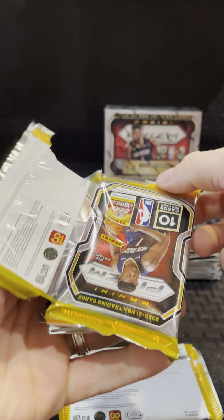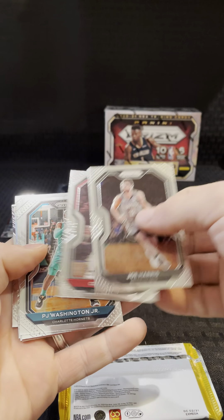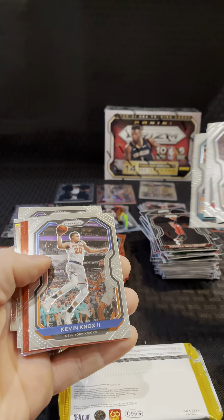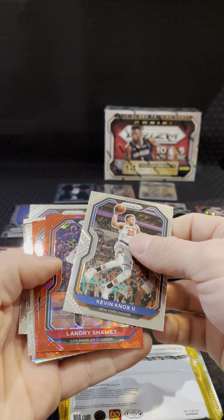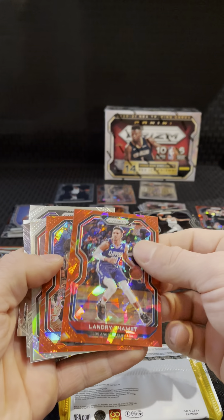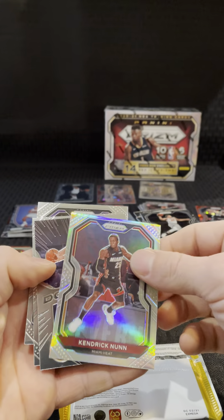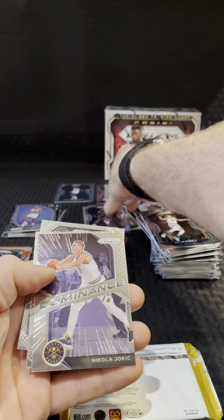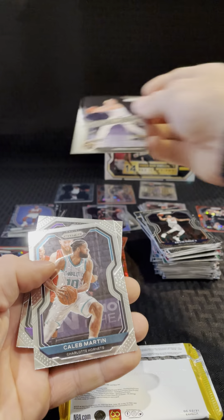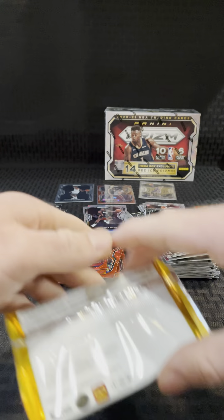Two packs left. Joe Harris. Coby White. PJ Washington. Kevin Knox red. Landry Schmitt. Kingston Galloway. And a silver Kendrick Nunn. Dominance Jokic. Caleb Martin. Harry Giles. That's a bad box.